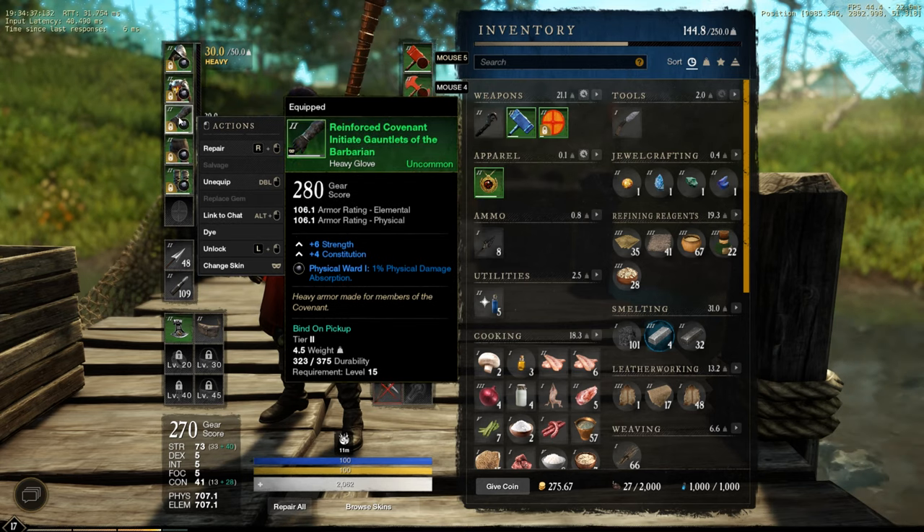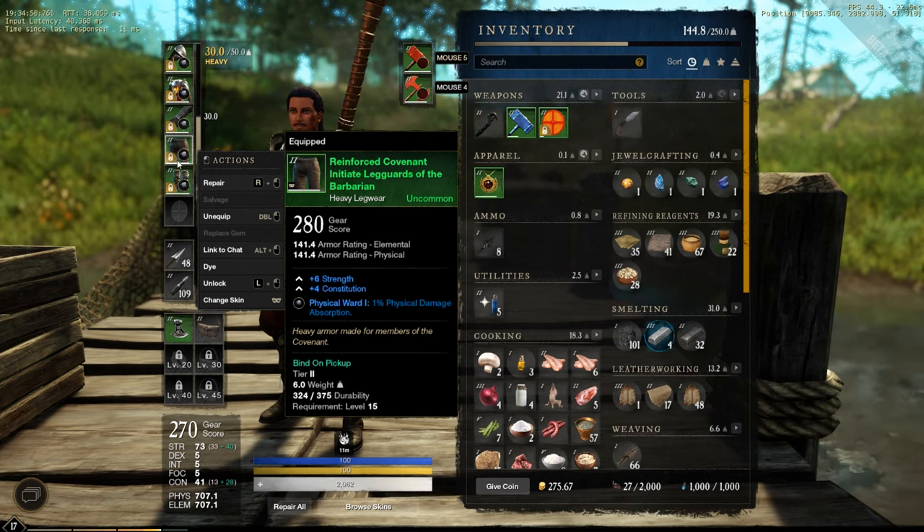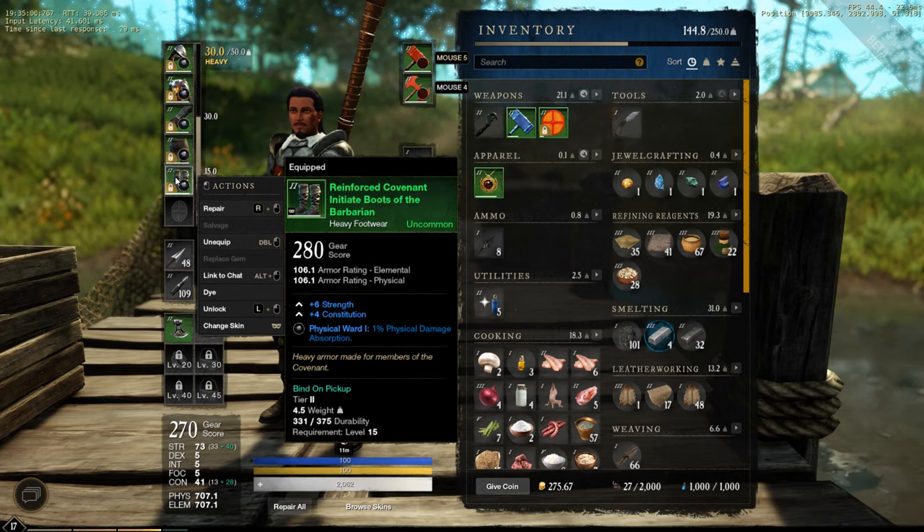Same gem on the chest. On the gloves, the Initiate Gauntlets of the Barbarian, with 106 armor, 6 strength and 4 constitution — same gem. Legs: Initiate Leggards of the Barbarian, 141 armor, 6 strength, 4 constitution, same gem. Boots of the Barbarian, 106 armor, 6 strength and 4 constitution. I am full heavy armor.